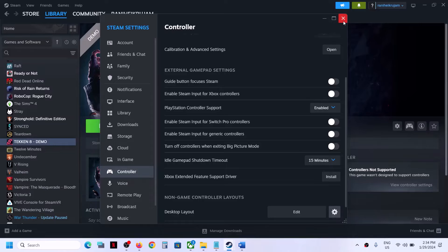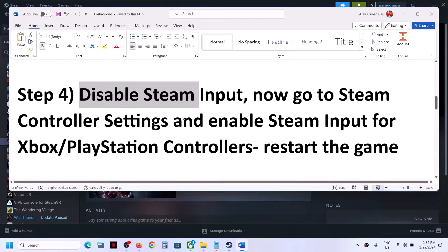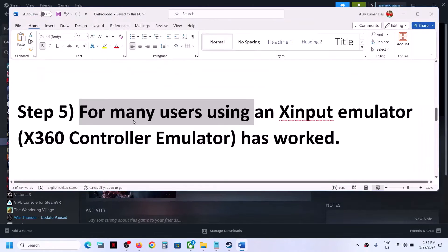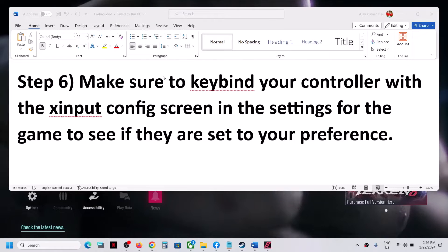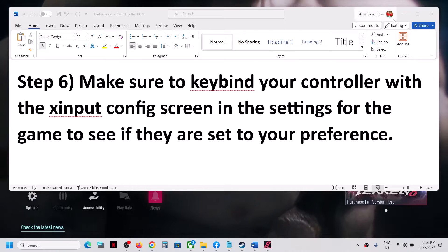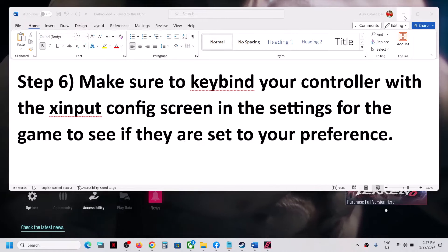If the controller is still not working, you can always reverse the action and default the settings. Many users have found that using an X Input emulator has worked, so you can try this. Also make sure to keybind your controller with the X Input config screen in the settings of the game to check if they are set to your preference.